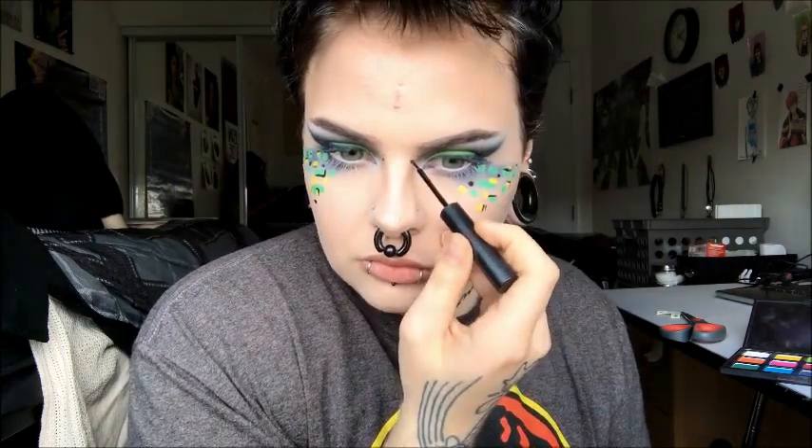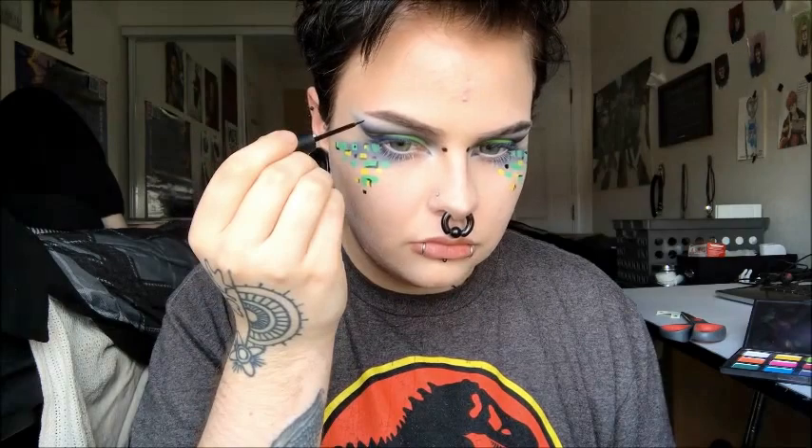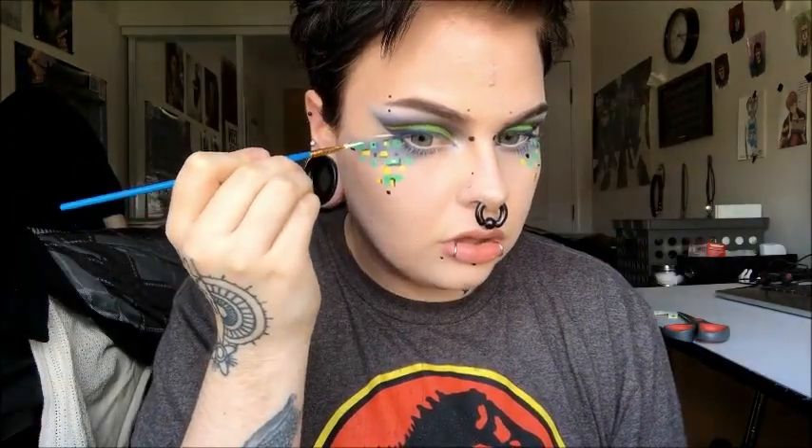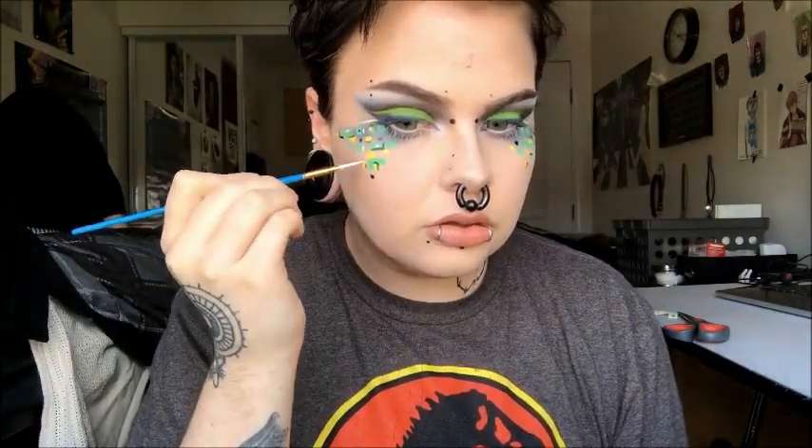Then I am drawing his famous bridge piercing on, and putting eyebrow piercing dots as well because he has his eyebrow pierced. I'm putting them kind of all over — they're inspired by his piercings. Then I am taking white aqua color and doing basically the same thing underneath my eyes as I did with the black, and using it as a highlight for the bridge piercing.